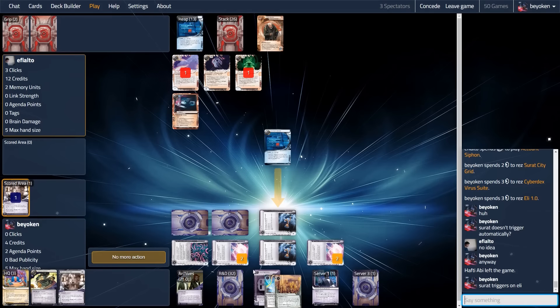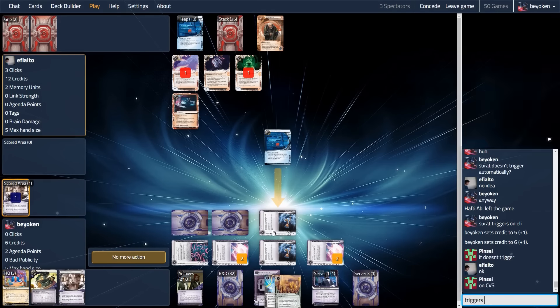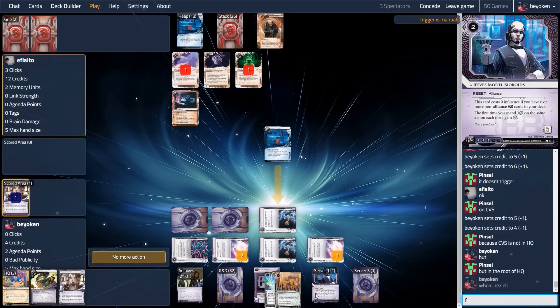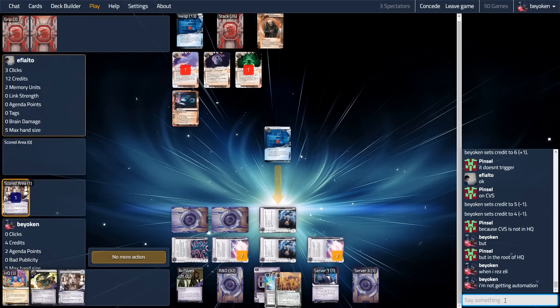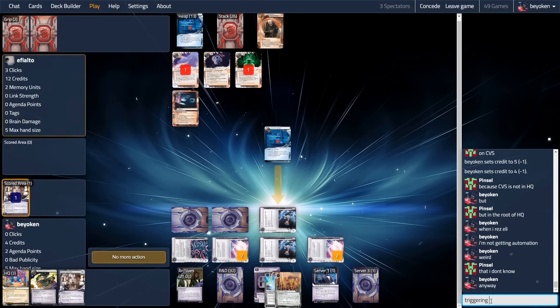My opponent sieges me with an Account Siphon as expected, and I go for the defense. I'm going to rez CVS here to offload my credits. Unfortunately, I forgot that Surat City Grid does not work on CVS — it doesn't trigger. Surat only triggers on cards in or protecting the server. 'In the server' refers to assets and upgrades in remotes, but not upgrades in HQ or any central, because those are considered to be the root of the server. So I cannot get a Surat trigger on CVS — I can only get a Surat trigger off Eli by rezzing it during the run.